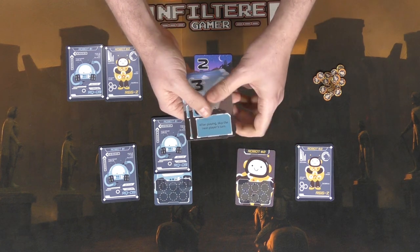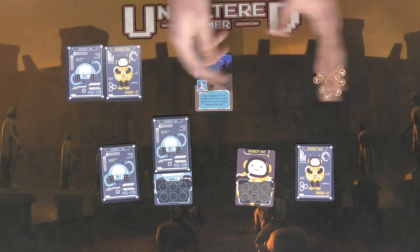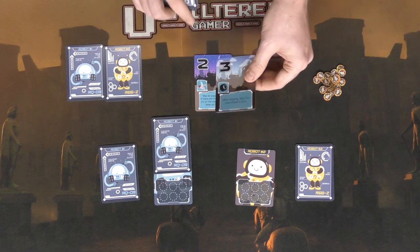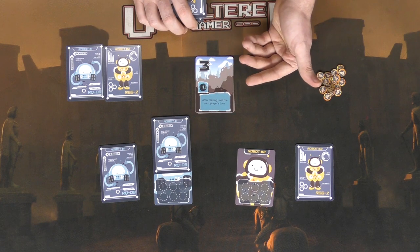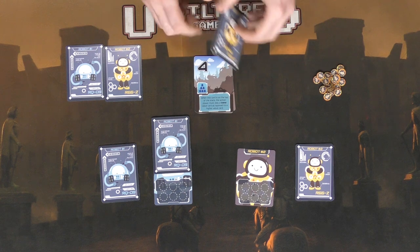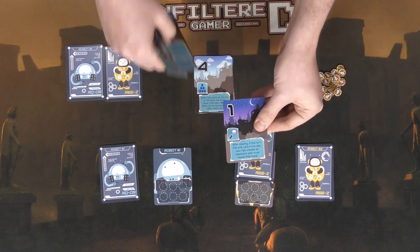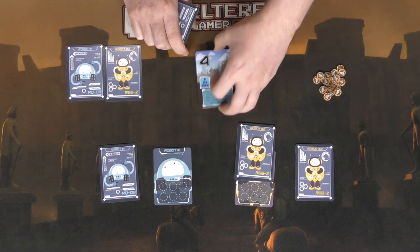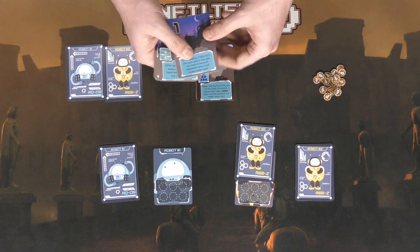Then it goes to the next player's turn. If they had a two, it would be a great time because the stack would get blown up — the blown-up stack moves to a discard pile, and the person who blew it up gets an extra turn. Otherwise, maybe you play a three, which is higher than a two. The three says after playing, you skip the next player's turn. Then maybe play a four, which says when this card is on top of the stack, the active player must play a lower value card. If you don't have a card that can be placed on top of the stack, you draw all of the cards into your hand, and the player to your left takes their turn — meaning the player who played last goes again.